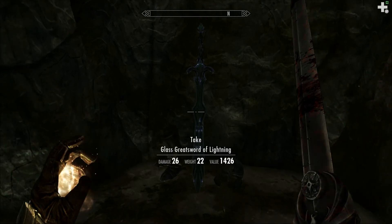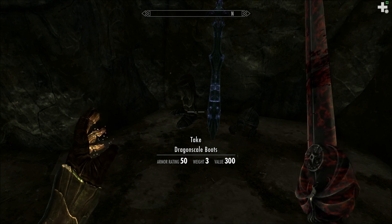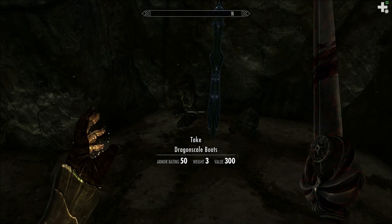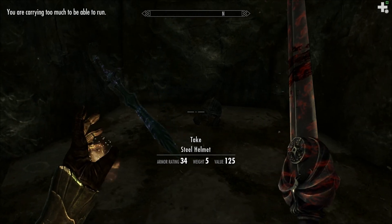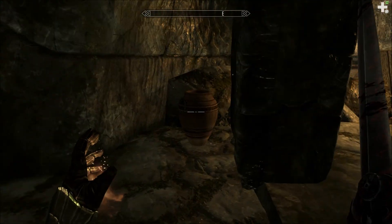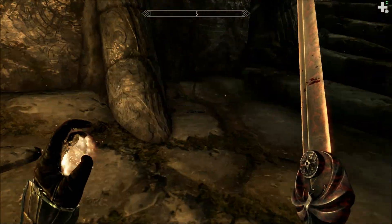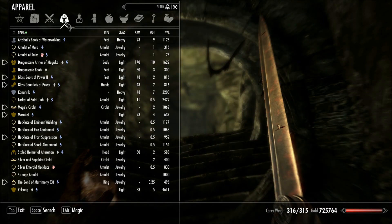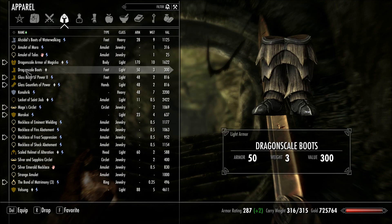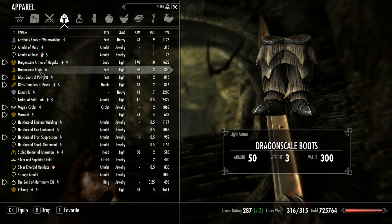What's this? Glass greatsword of lightning. Dragonscale boots! I'm going to leave the greatsword because it looks pretty cool, but I don't use greatswords, and plus I'm overweight now anyway. Where's Goliath? Dragonscale boots — two more, better than what I have because I have regular glass boots. Sweet. So all I have to do is enchant these and I'll be good to go. I don't smith, guys — I don't craft.